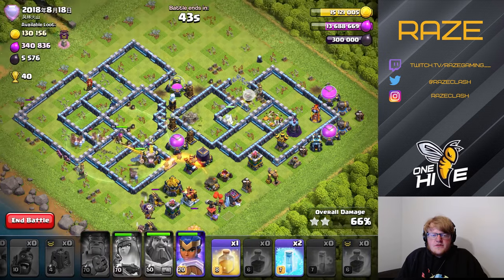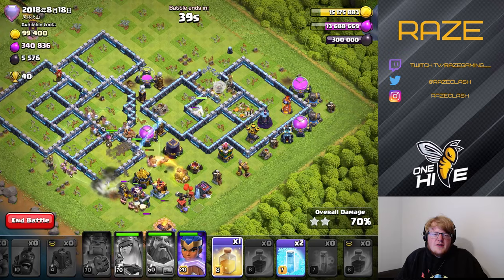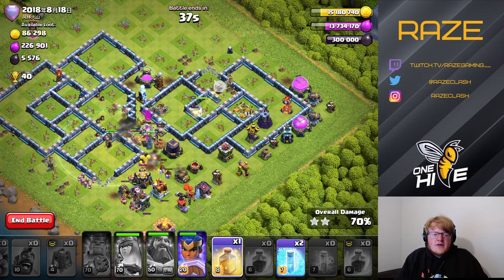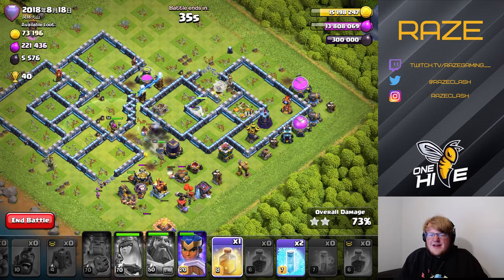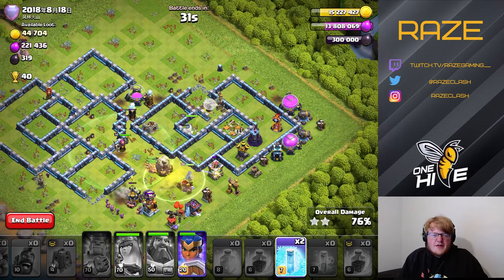Here we have a Tesla farm in the middle of the base, which changes the pathing a bit because you didn't really know it was there and couldn't plan for it at all, so we'll have to come back for that later.